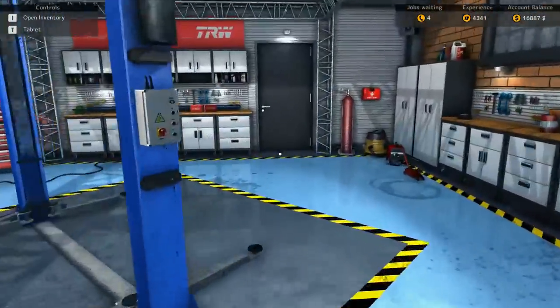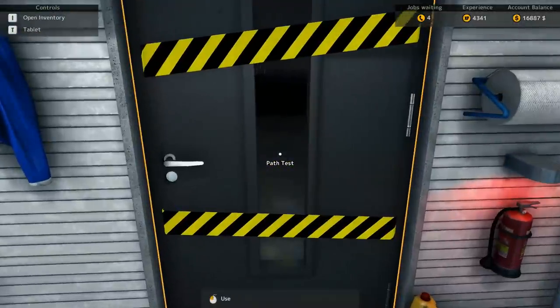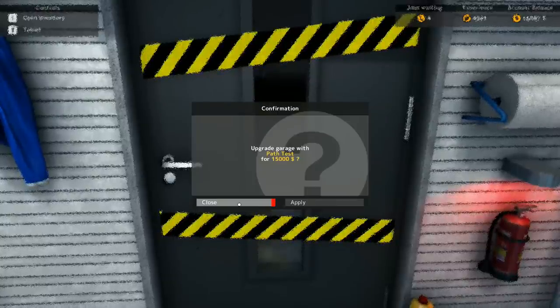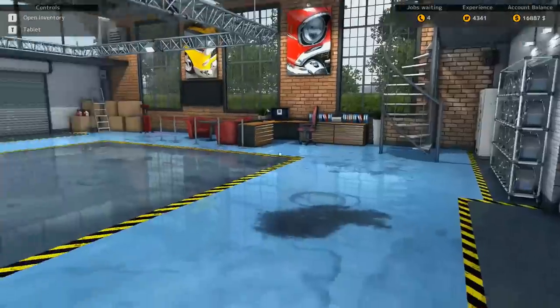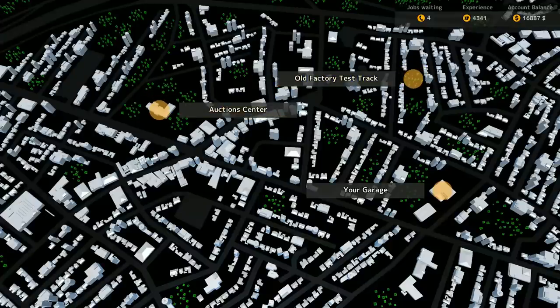We've got another upgrade here — path test. I can spend it and take the car out on the path test. Path test will let me check alignment, wheels, shocks, and I think it also does the small rubber bushings in the car. I haven't done that yet. You can also exit here and go do some stuff. There's an old factory test track and an auction center I've not been to, where you can go buy a car, fix it up, and sell it, which is kind of cool.